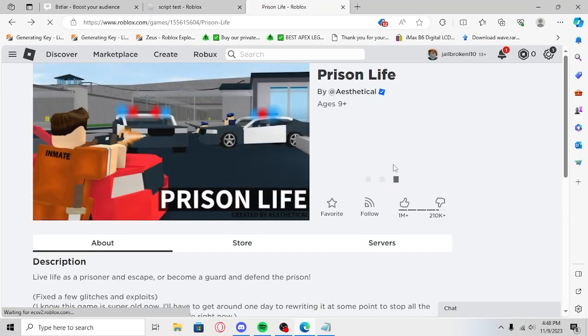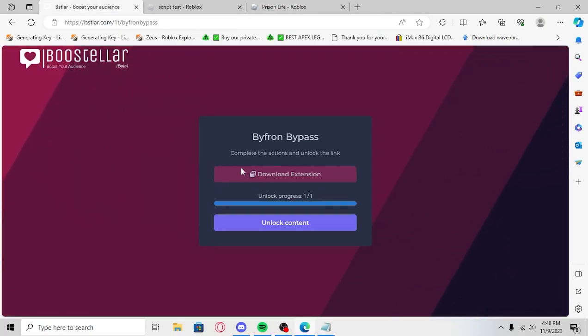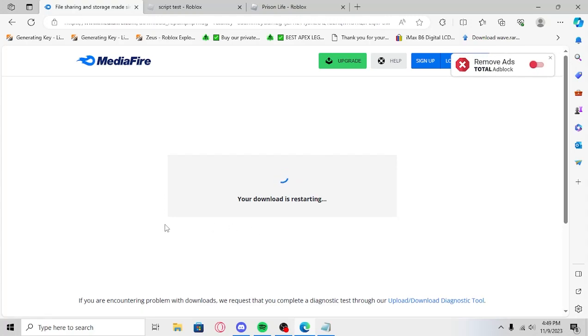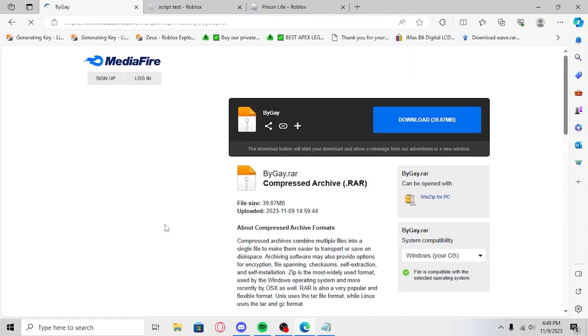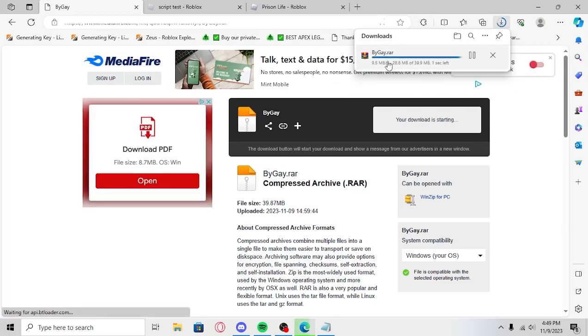We're just going to wait one second. Okay, it finished. Now, basically, once it finished, you'll just click unlock content. This is going to download the executor, so we're just going to click continue — the download is restarting. There we go. We'll just click download. It's going to download a RAR file, and basically you'll need to extract this.